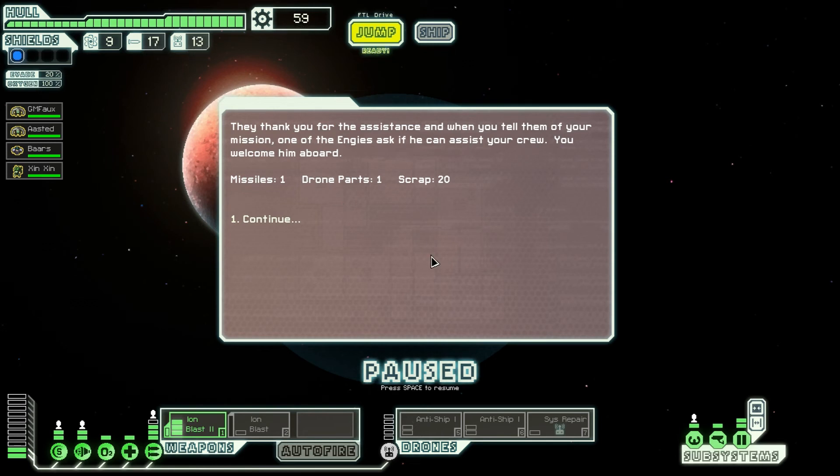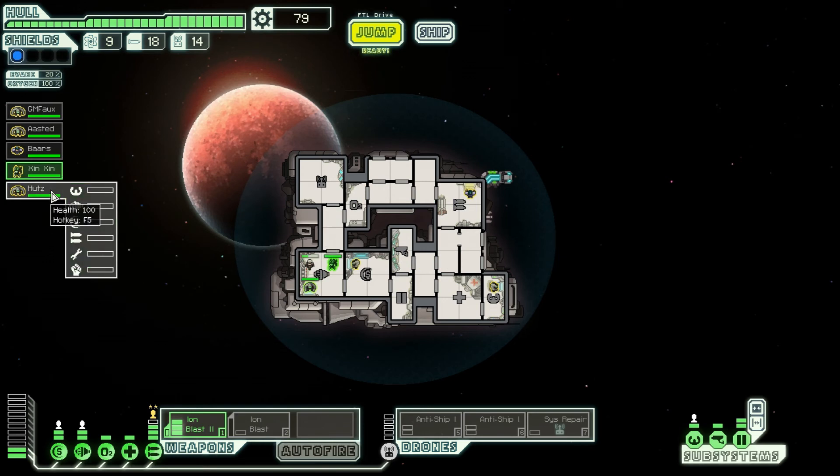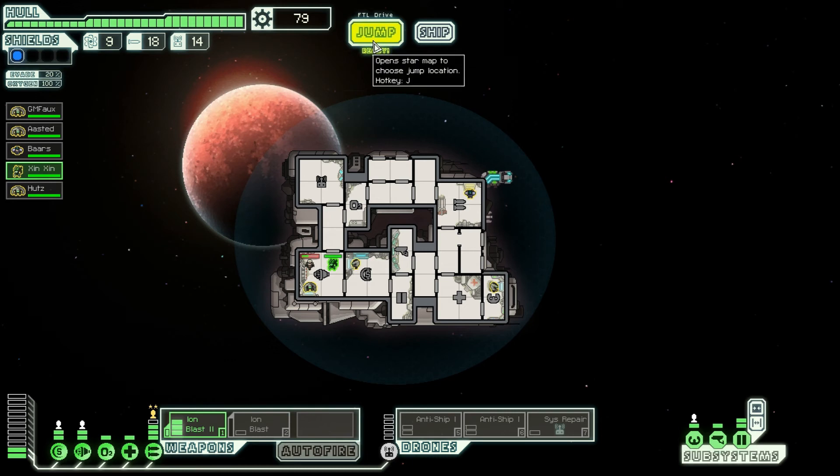They thank us for the assistance, and when we tell them of our mission, one of the NGs asks if he can assist our crew. We welcome the reward — one missile, one drone part, 20 scrap, and a new crew member: Hutts! Hutts can start training on the engines as backup. Or we might as well have him be backup for weapons — that way he can take over in easy fights to train. Let's jump.